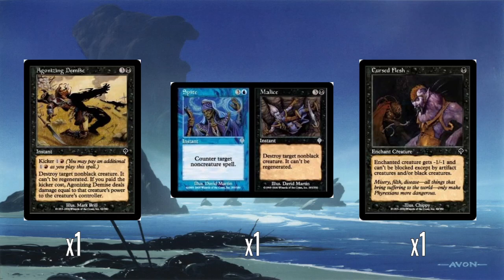We have a split card: Spite and Malice. Split cards are really fun — they were one of the things about Invasion I really liked most. Two mini-cards essentially. The Spite half counters a non-creature spell for four, which is very pricey for that effect. And Malice destroys a non-black creature and it can't be regenerated. Both effects are overcosted, I guess — you're paying for the flexibility. But there are other split cards where the effects are fine for their cost.